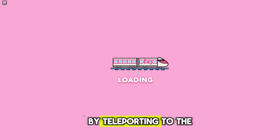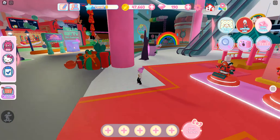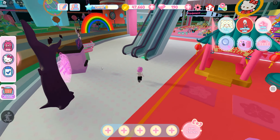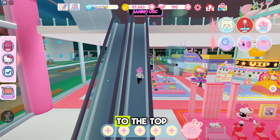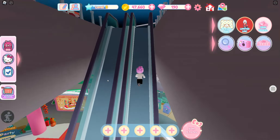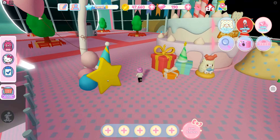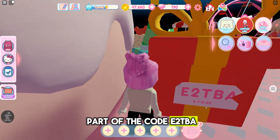We'll start our adventure by teleporting to the city store. Once we're there, we'll head up the escalator all the way to the top. Hidden in a big gift box, we'll find the first part of the code: P2TBA.